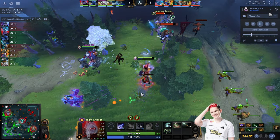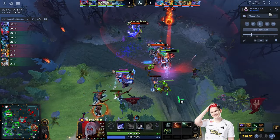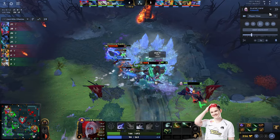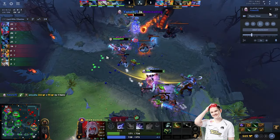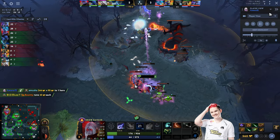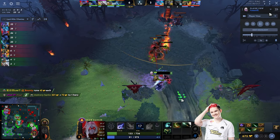Yatharo uses Multi Shot to secure the tower creep and they go on Rubik because he's a bit too far. Yatharo had bought a Raindrop and kept his Power Treads on Strength, which allows him to survive under the tower. He switches to Strength for more HP to fight back. That Raindrop on time saved Yatharo's life twice.